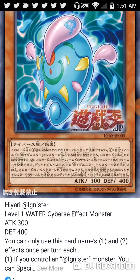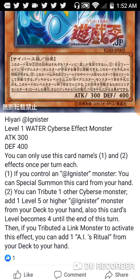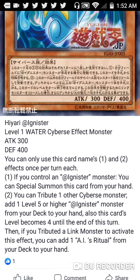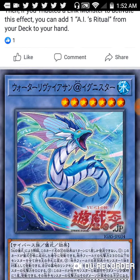The next card is Hyari @Ignis — it has 3300 ATK and 400 DEF. If you control an @Ignis monster, you can Special Summon this card from your hand, similar to the earth one. You can tribute one other Cyberse monster to add one Level 5 or higher @Ignis monster from your deck to your hand, and this card becomes Level 4 until the end of the turn. Also, if you tribute a Link monster to activate this effect, you can add one AI Ritual spell from your deck to your hand. So this one searches your ritual cards — this deck does ritual summon as well. Both Doshiru and Hyari have that Special Summon-from-hand effect, which is always good.